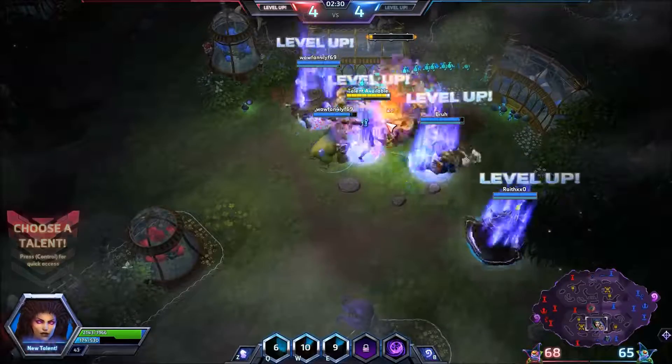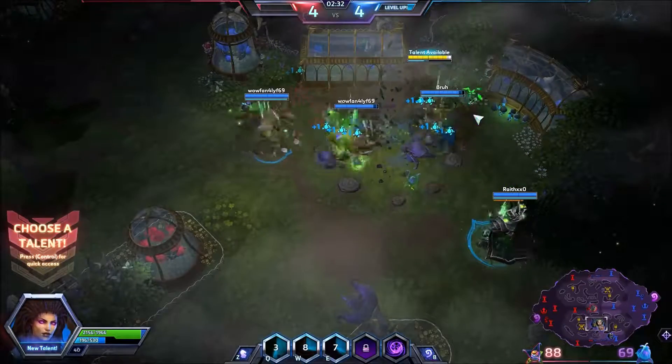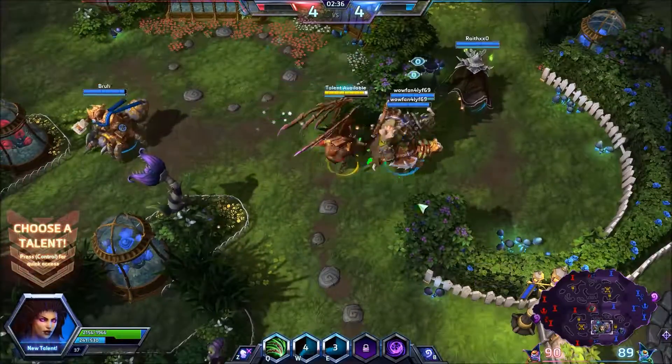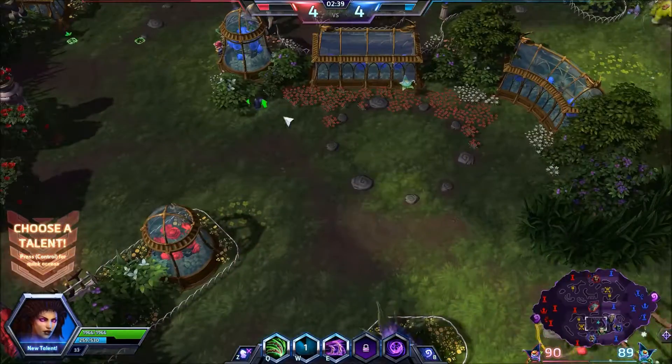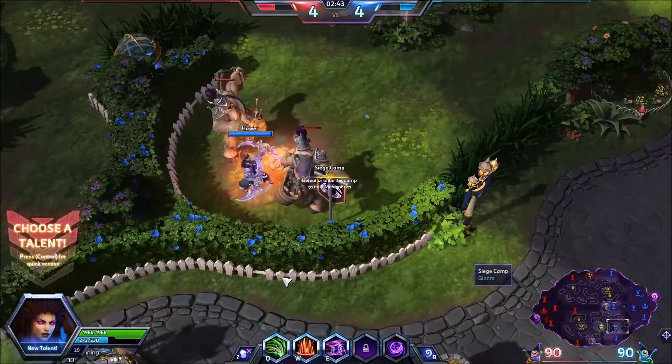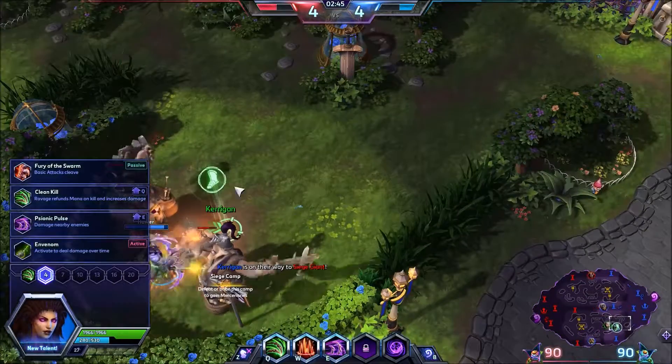We're going to do the full combo just to get some extra damage on this thing. You can't stun the bosses or anything like that, but it's just extra damage. We got about the same number of seeds — 90 and 90. We're going to come over here and shoot over to help Illidan out with this camp.